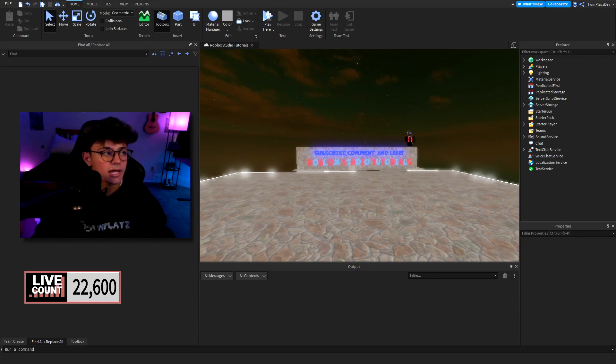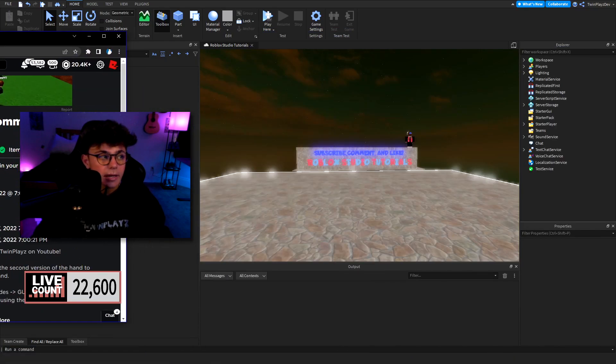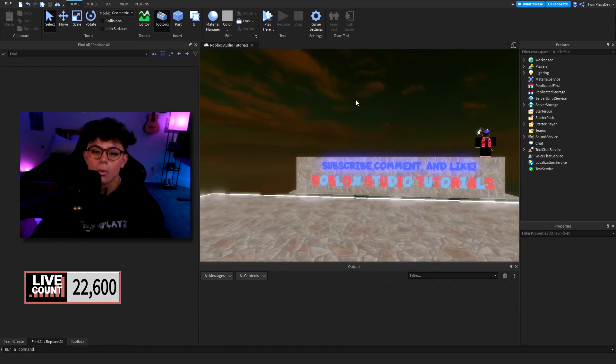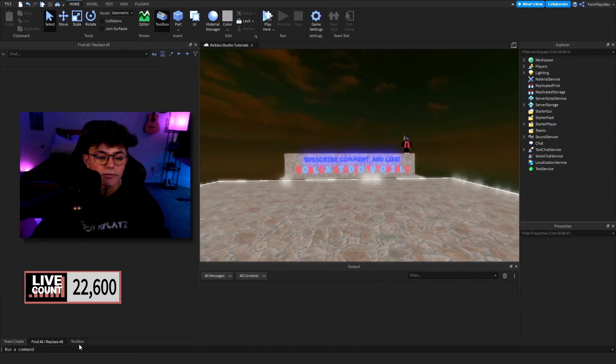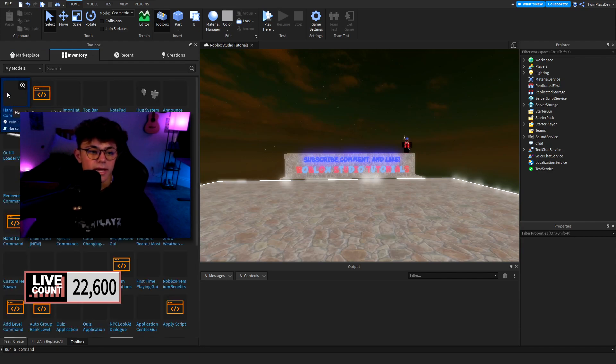You're going to grab the model — you'll see the link and it should be this one right here. Click it and it should say "Item Owned." Once you own this item you'll be able to import it into your Studio. Open up your Studio, go to Toolbox, then your Inventory, and find the Hand To Command V2.